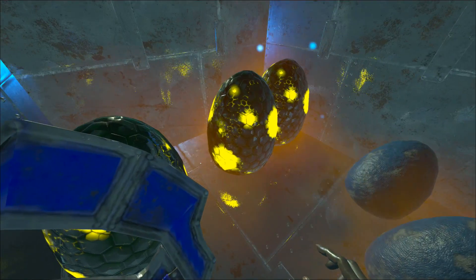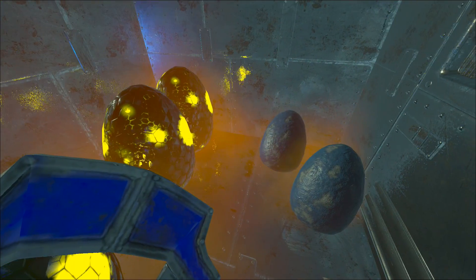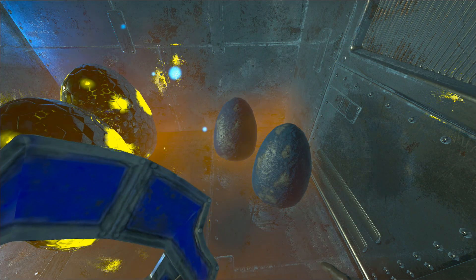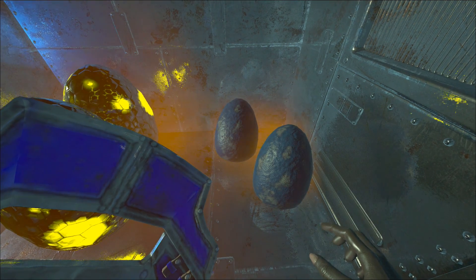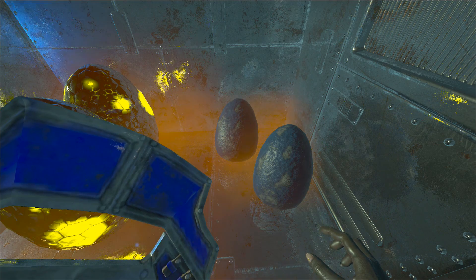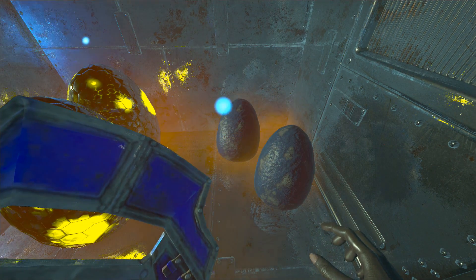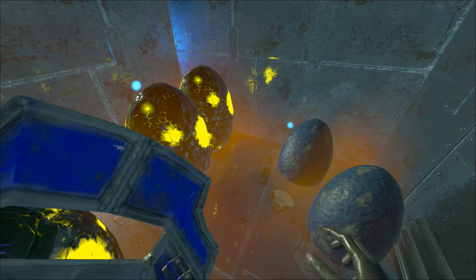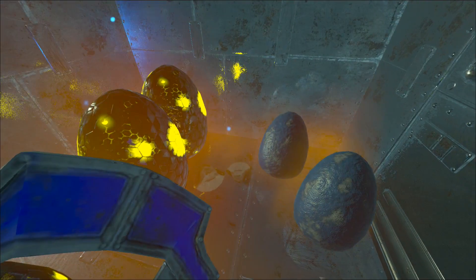All right, my next set of hatching is pretty random but I've got three stego eggs. Our stego line is pretty bad as most of you have caught on to. I've got three stego eggs and two megalosaurus eggs. I'm kind of hoping for twins out of the megalosaurus. At the same time I'm just hoping for some good mutations. I don't think our megalosaurus have many good color mutations, and color is kind of what I'm going for right now because our megalosaurus has a fairly fixed stat line.